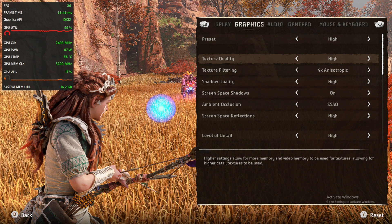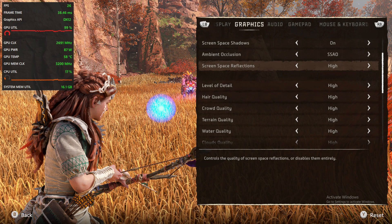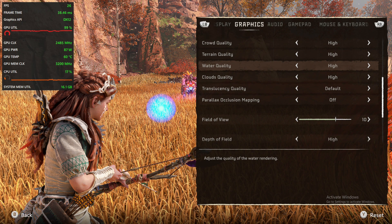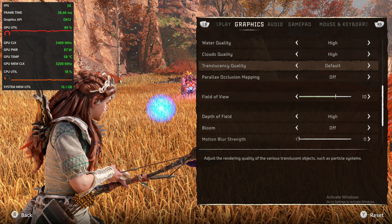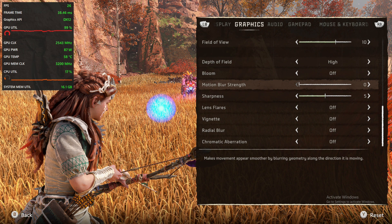I analyzed the image quality impact of all major graphics settings to figure out which matter most for a beautiful presentation. I tested all of these settings at 1080p. Some differences are more noticeable at native 4K, so if you're interested in that, I recommend checking out Digital Foundry's video.